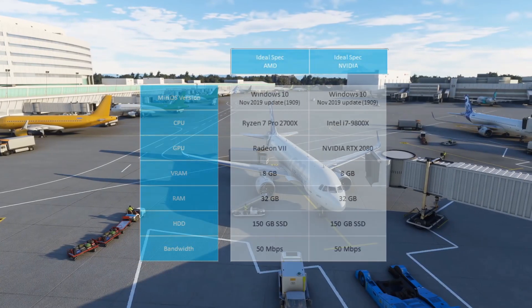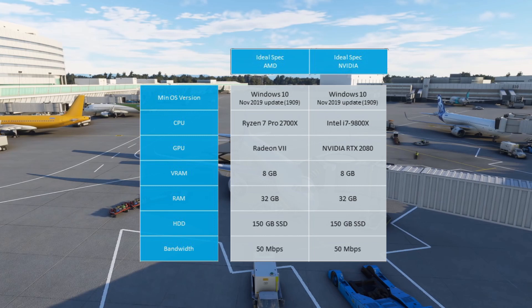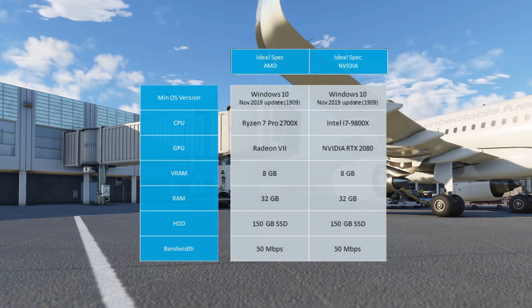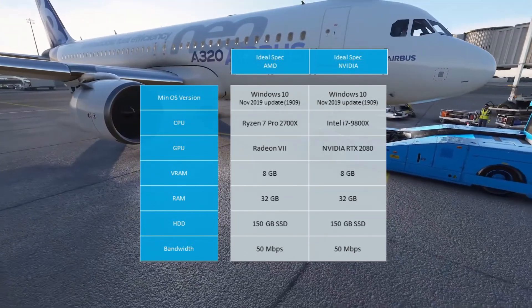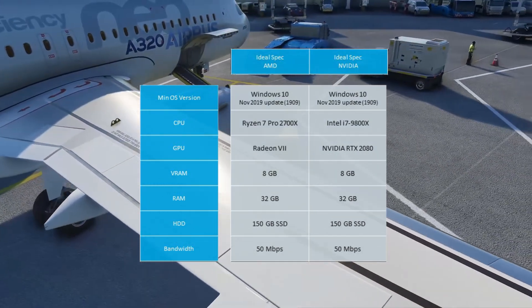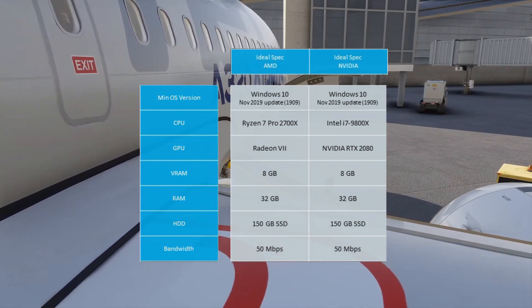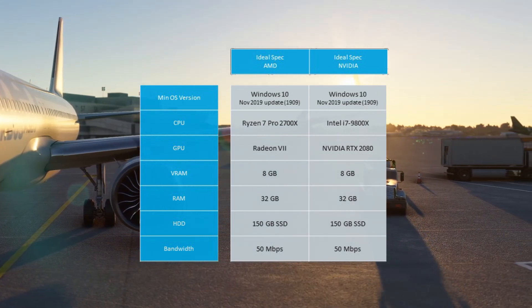For ideal specs, the operating system is again Windows 10, with 8GB of VRAM and 32GB of RAM. In this tier they specify 150GB on a solid state drive and bandwidth of 50MB per second. For AMD they want a Ryzen 7 Pro 2700X for the CPU and a Radeon 7 for the GPU. For Nvidia they want an Intel i7 9800X for the CPU and a Nvidia RTX 2080 for the GPU.